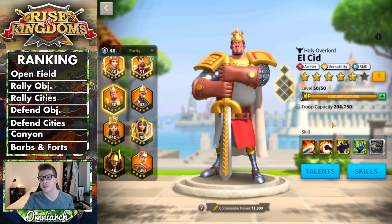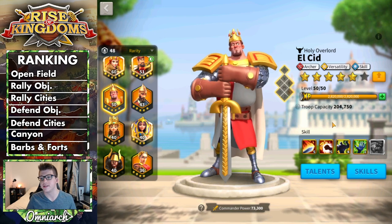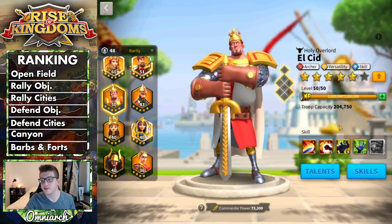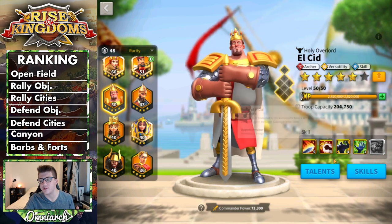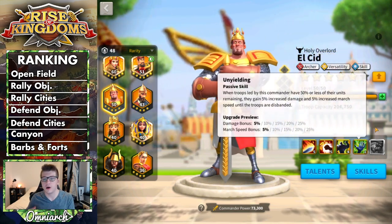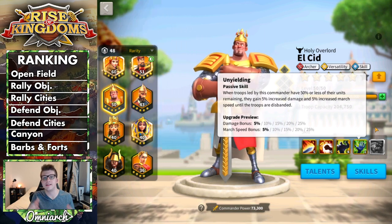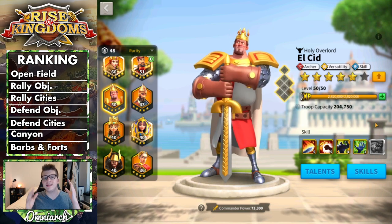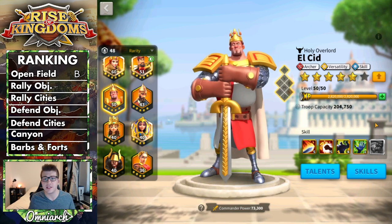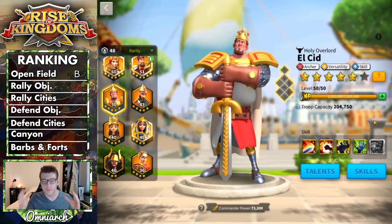With that said, let's talk about El Cid's open field performance. This is actually where El Cid shines the most because all of his skills, including his expertise, apply in the open field — which you can't say for most commanders, who have skills relating to rallying or defending objectives. The downsides are that his damage factor just isn't that high, and his fourth skill really isn't applicable unless you're caught off guard. Overall, El Cid gets a B ranking in the open field.